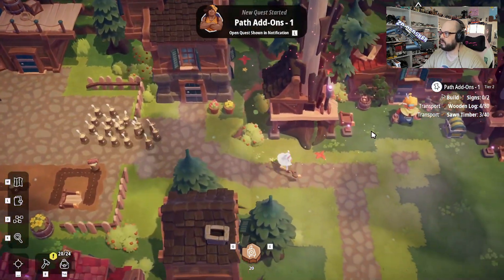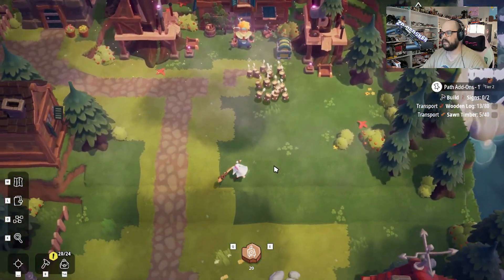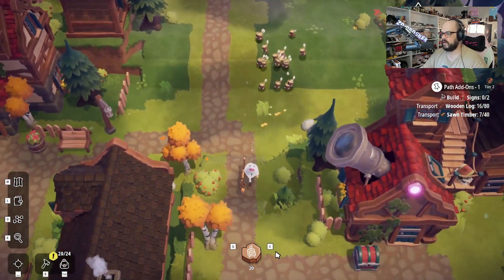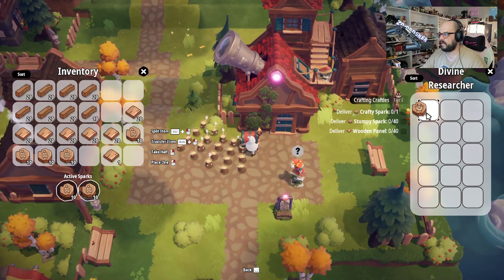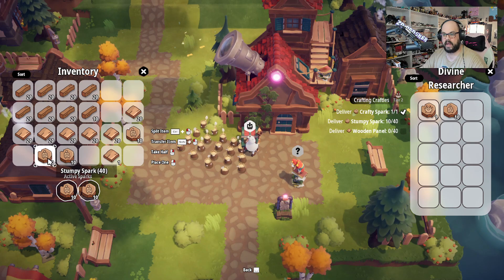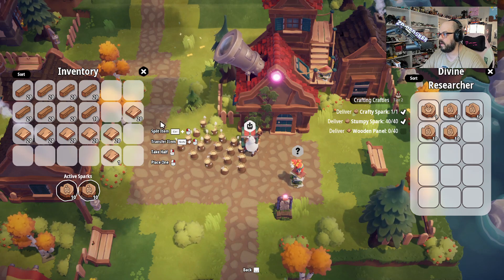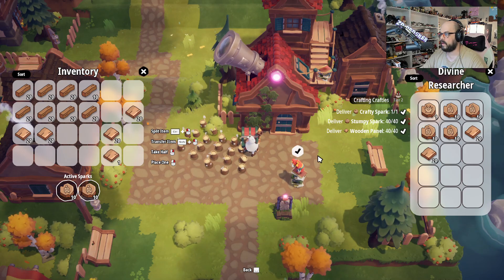Let's head over to the — does the woodsmith dude want anything? He does not. I know the merchant does — that was the kill the bunny rabbit dudes quest. Crafty spark. There's my crafty spark. He wants 40 stumpy sparks — 10, 20, 30, 40 — and 40 wooden panels. There we go.